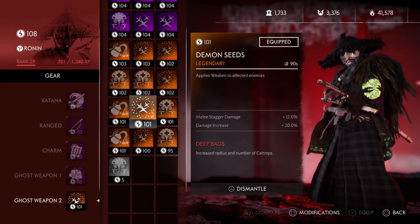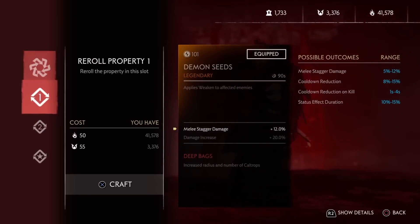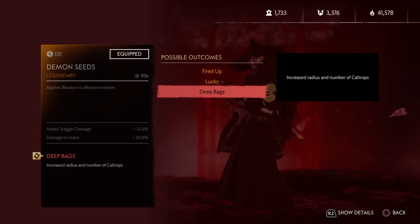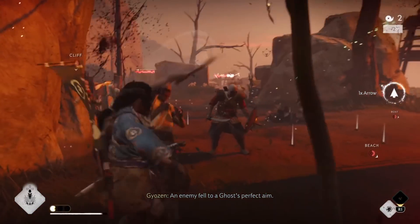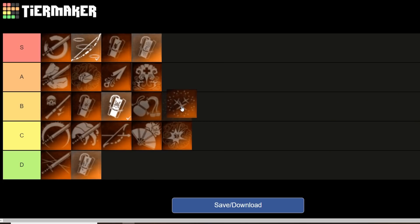Finally, our last legendary is Demon Seeds. These caltrops apply a weaken effect to affected enemies. I really like the weaken status effect, and in combination with the perks it has — Fired Up or Deet Bags — it's a really good option to control space or get more damage in. I know caltrops isn't a really popular ghost weapon, but personally I really think it's an underrated one. With that, I'll put it around B tier.